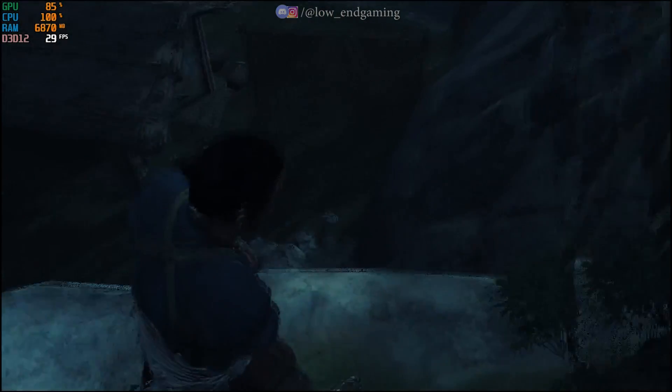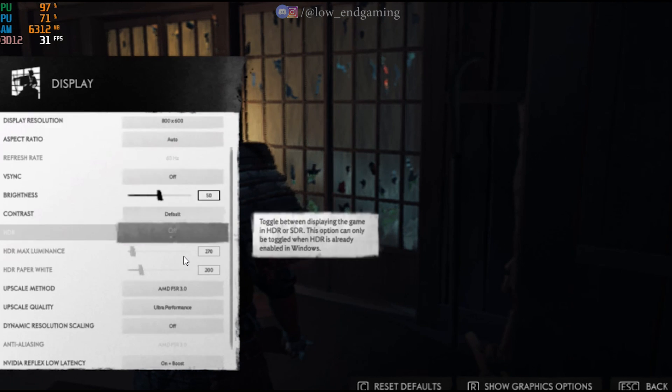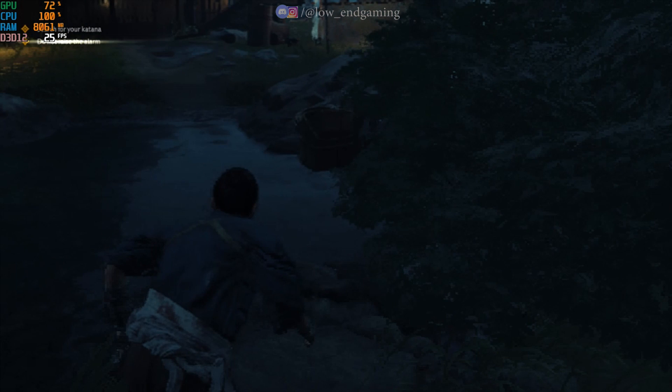This is how the game works. Let's get more FPS. Now in the display settings, turn off dynamic resolution and change the upscale to ultra performance. Apply the changes. This is how the game works — keep in mind I am recording the game at the same time.